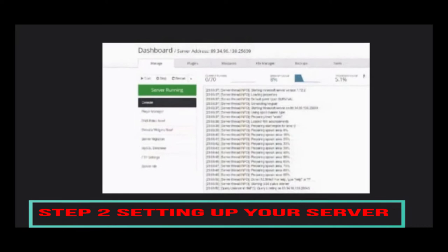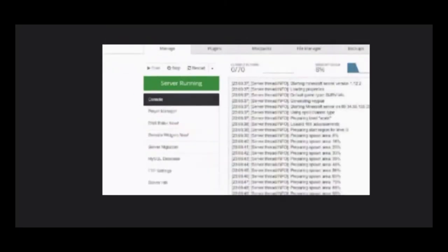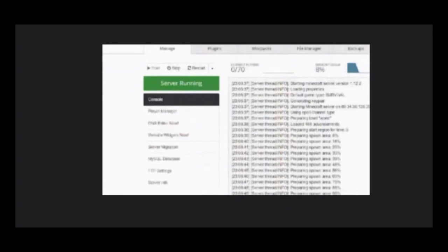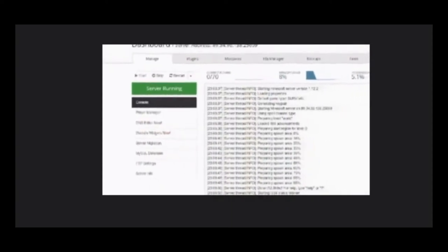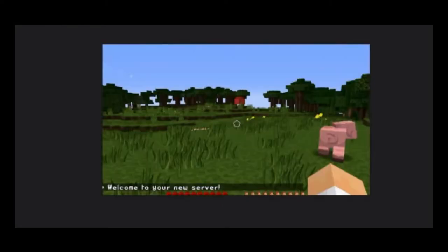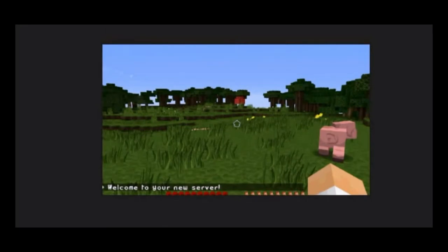The second step is setting up the network. When you sign up for the network, navigate to your server's control panel — this is how it looks. Just press the start button and your server will fire up, preparing your spawn area. It will take 10 to 20 seconds, and when the messages stop it's ready to use. To join your server, just navigate to your Minecraft game client and directly connect using your server's IP address. That's it — simple.